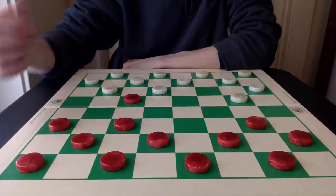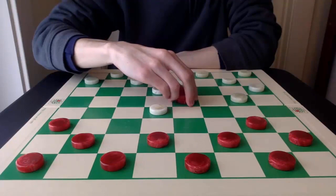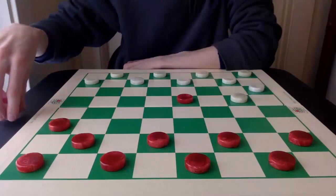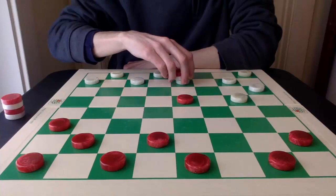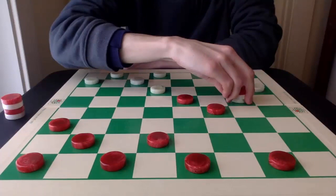Number 5: The Skullcracker. You may get a headache dealing with this opening. After the jump sequence, red will be left with an outpost piece, and white is going to attack it and show no mercy. The survival of this piece is key to red's defense. And as you can see, red's double corner is pretty much obliterated at this point.